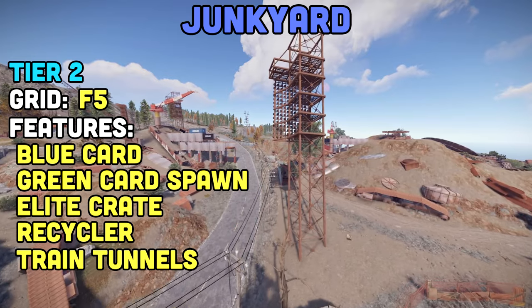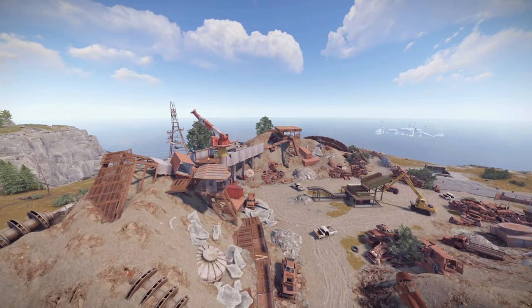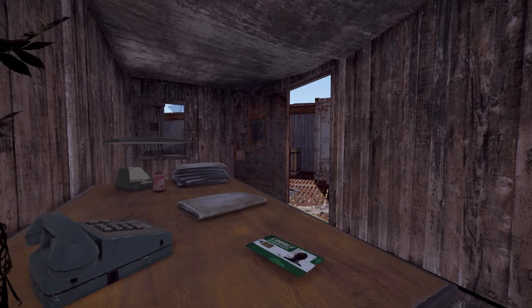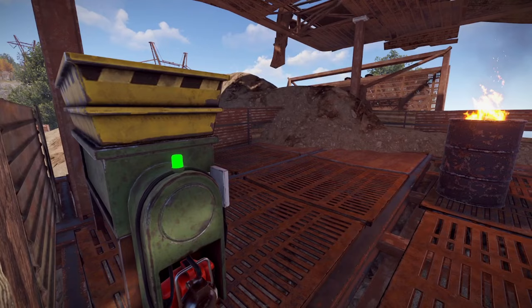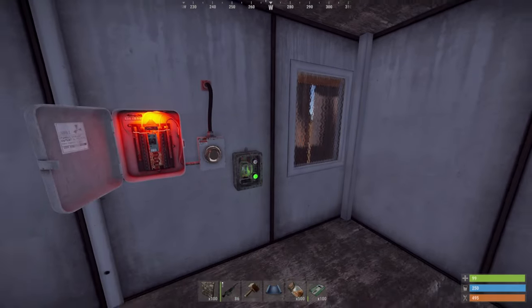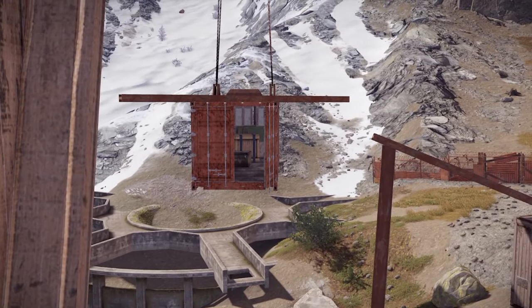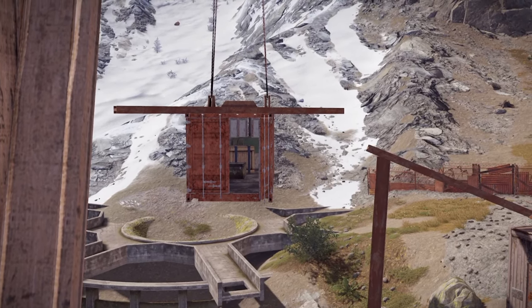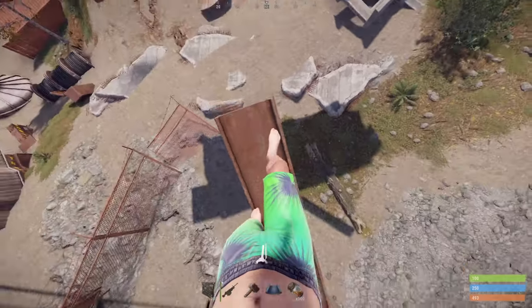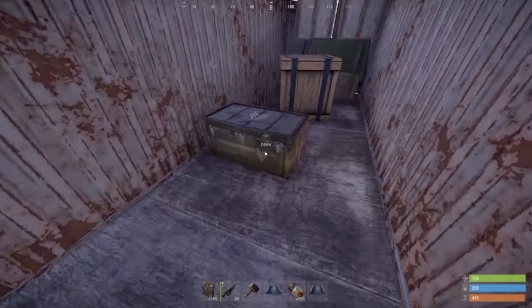Junkyard — probably the best or second best tier 2 monument — can be found at F5. This monument is split into two formats, one actually being a junkyard. It's another amazing spot to get loot, with green card spawn, blue card puzzle, train tunnel entrance, recycler, and elite crate. This is a standard harbor puzzle: go above the couch area, hop in the fuse box, return downstairs, swipe the card, collect your loot and blue card. If you played old HAPIS, you remember this elite crate was very difficult to get. Ever since I mentioned this monument and how I missed the parkour, Cyphex made it even more difficult. It shows you how to jump on the container and slide down the wall to get the elite crate and the box inside.